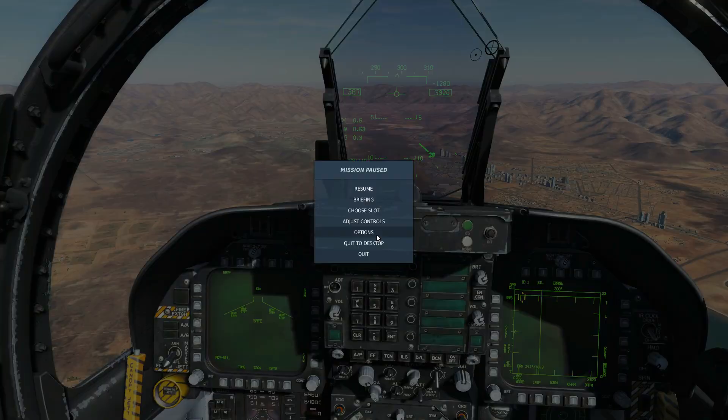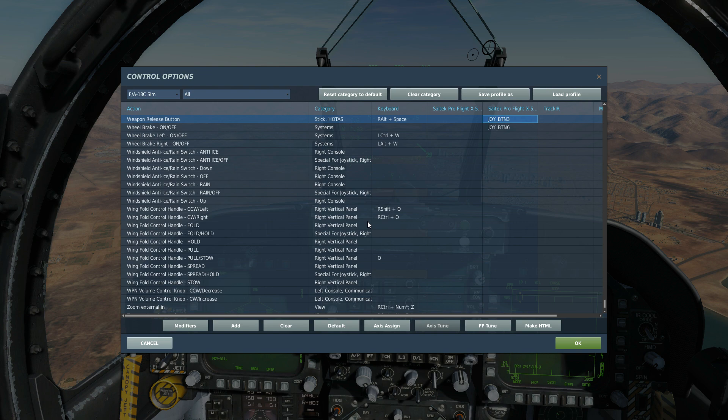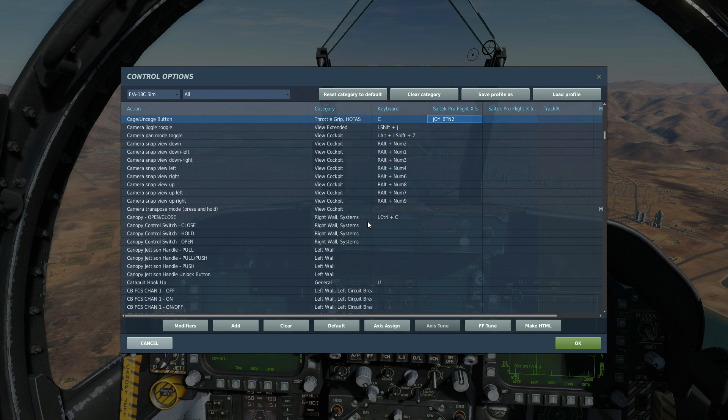There are some targets in front of us, but before we get any further let's look at today's controls. To fire the missile, press and hold weapon release. To slew the seeker head, push and hold TDC depress and use TDC up, down, left, or right to slew. To cage or uncage the seeker head, we've got cage on cage.